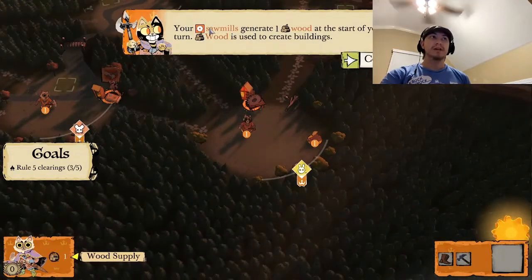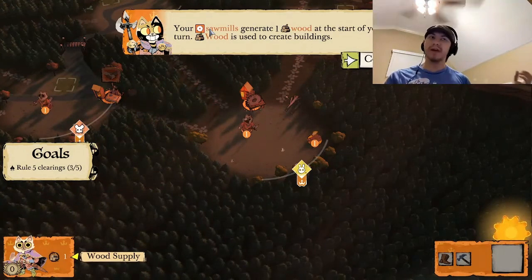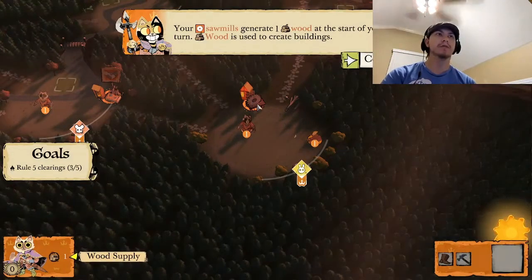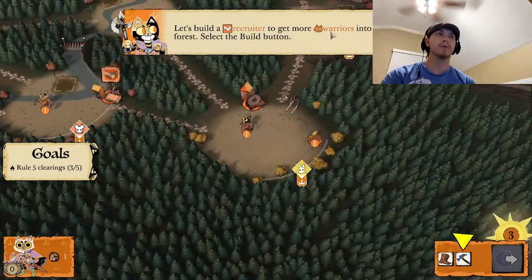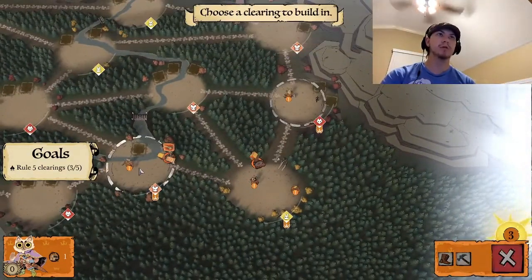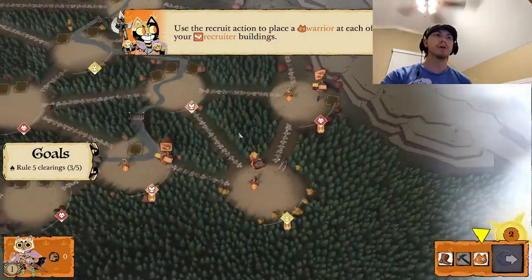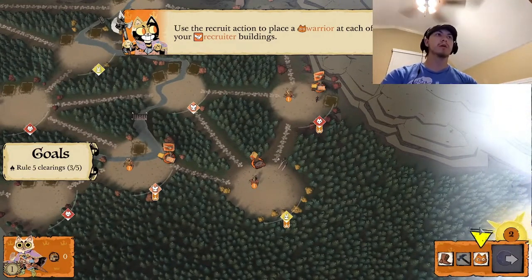The reason I like it so much is because the different factions have different strategies for winning. When you're playing the board game with all four factions, you've got four different strategies going on at the same time. These sawmill buildings generate wood, and I use wood to create buildings. So we're going to build a recruiter — a recruiter gets us more cats, more soldiers. Now that I have two recruiters, I'm able to take an action to recruit more soldiers.